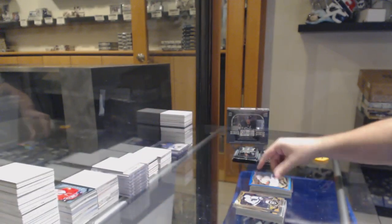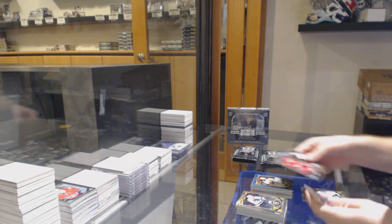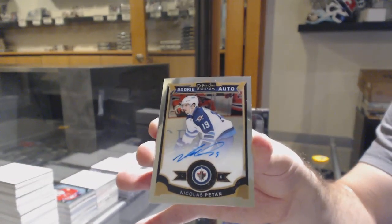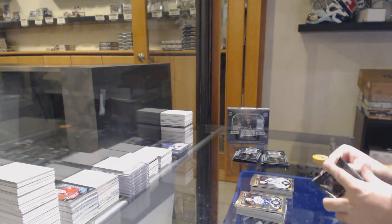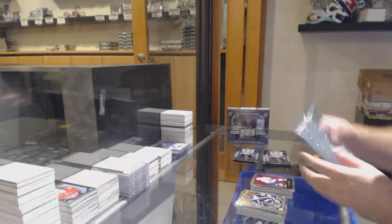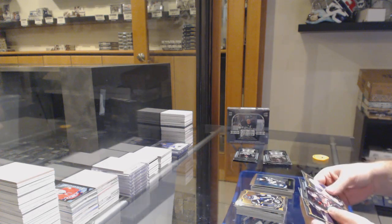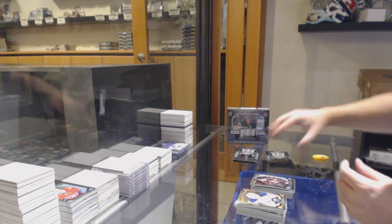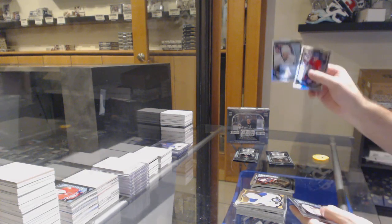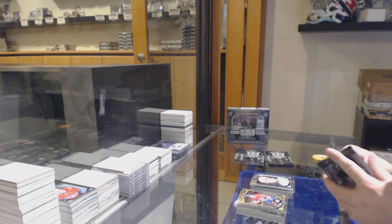Blue rainbow auto for the Ducks. Dylan Larkin for the Red Wings rookie, and a Nick Patan rookie auto for the Jets. Retro of Stamkos for the Tampa Lightning. We've got a retro of Kessel for the Penguins, Twemple for the auto Senators. Retro sorry — rookie rainbow of Nick Shore for the Kings, Jack Eichel marquee rookie for the Sabres.